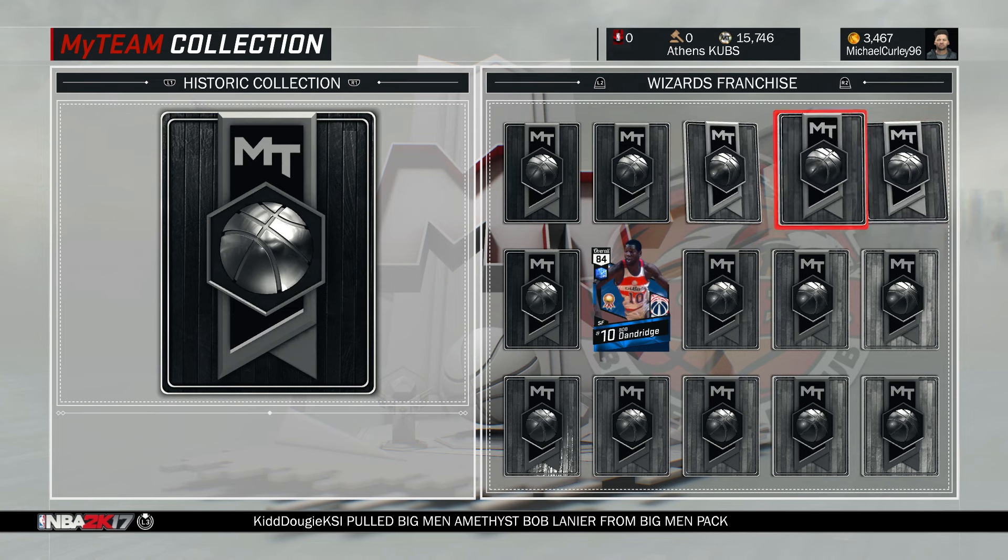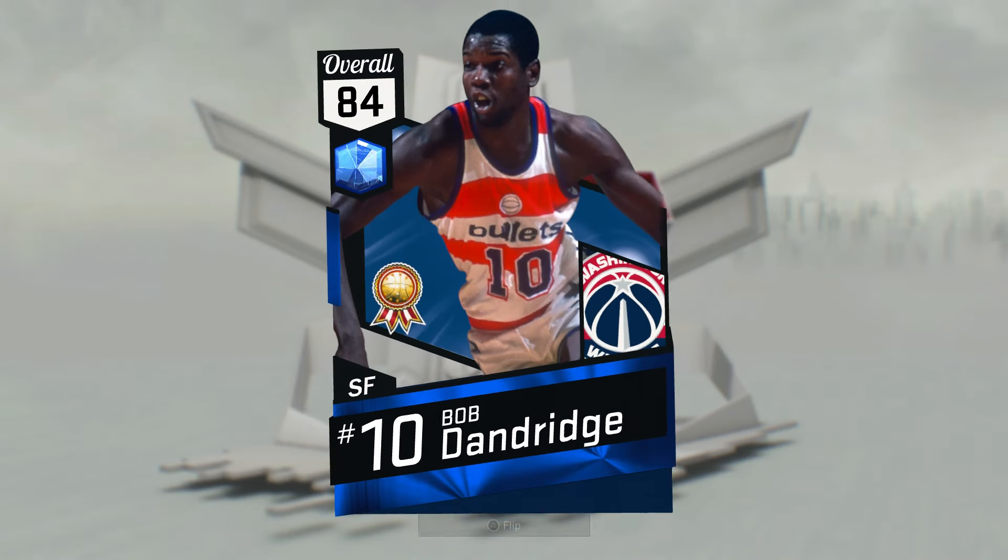So anyway, that card — the best all-around rewards card — is Bob Dandridge. Bob Dandridge is a very good player.